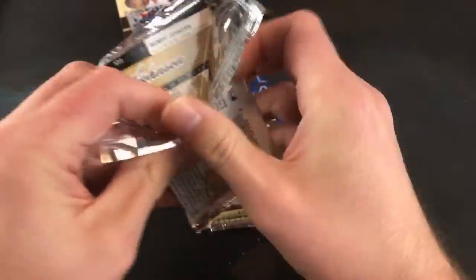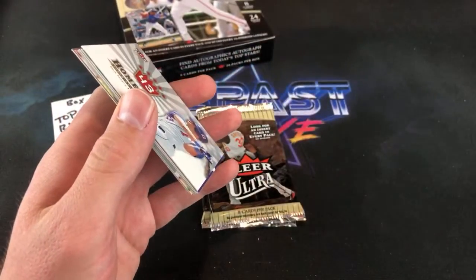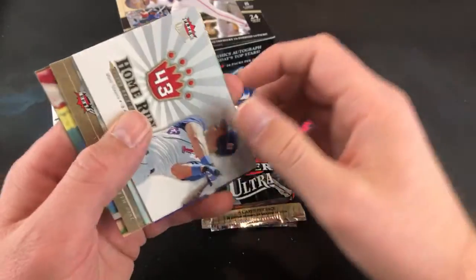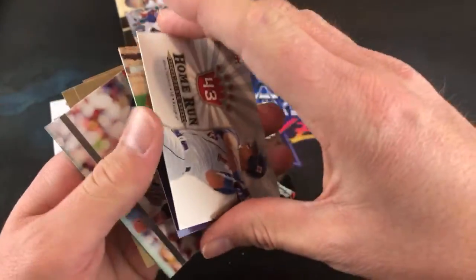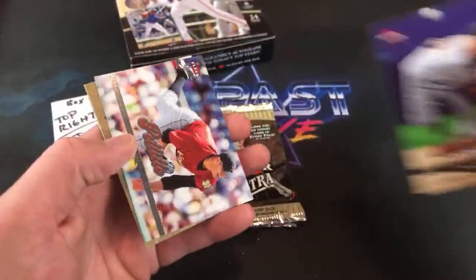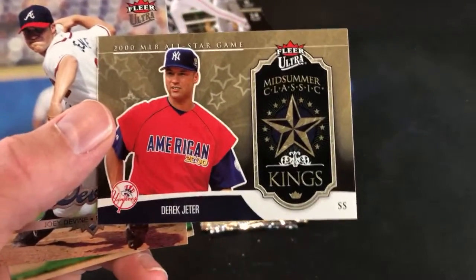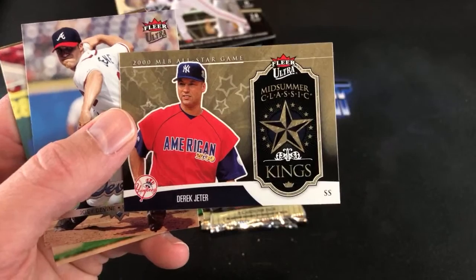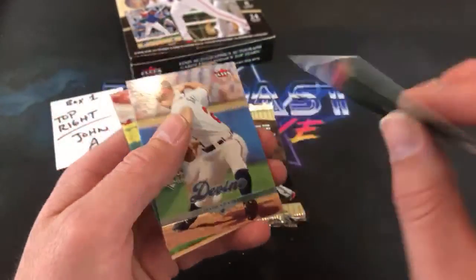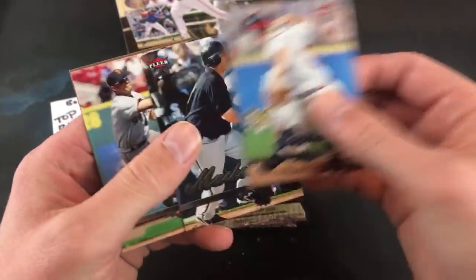Is anybody buying baseball cards during this crazy time? Everyone's buying all the bread and toilet paper they can get their hands on. Joe Yankees says his post office is open so we can all buy cards on eBay. There's a Mark Teixeira Home Run Kings. Jason Schmidt. Speaking of Yankees, there's a Derek Jeter Midsummer Classic Kings — probably the best card out of that insert set.